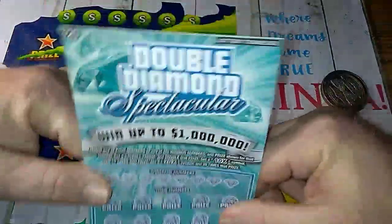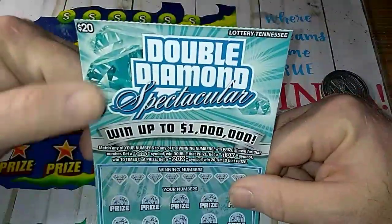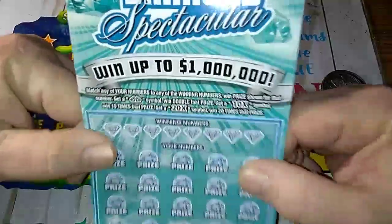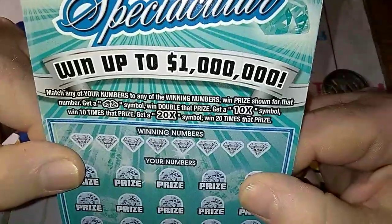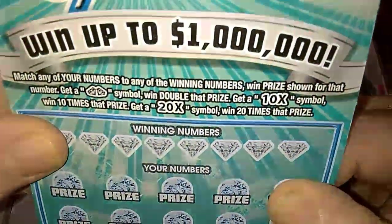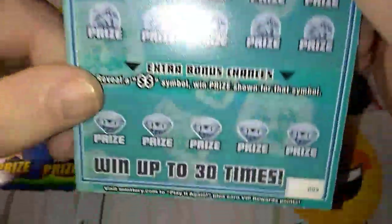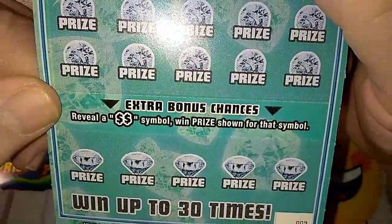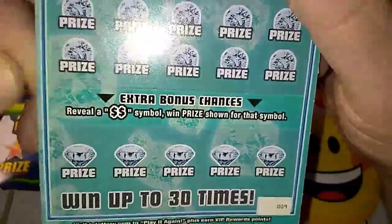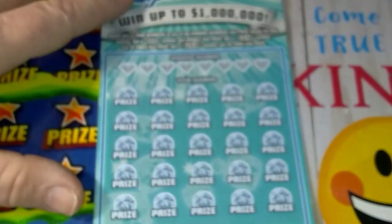Hey YouTube, Monster Scratcher here. Look, I got the Diamond Double Diamond Spectacular — our new $20 ticket. It's a matching numbers game, and if you get the double diamond symbol you win double the prize. If you get the 10 times or 20 times you win that prize. Down here we got a bonus section — get the double dollar sign and you win the prize. I love tickets with the bonus box.